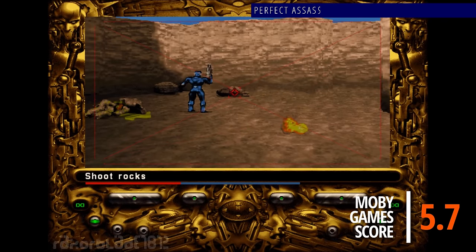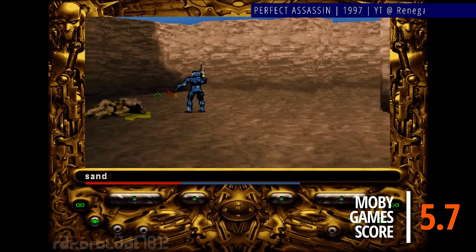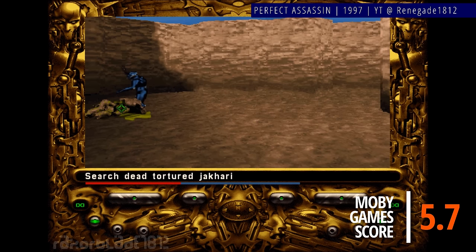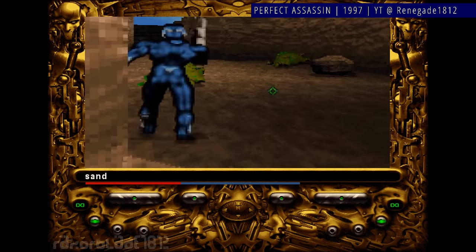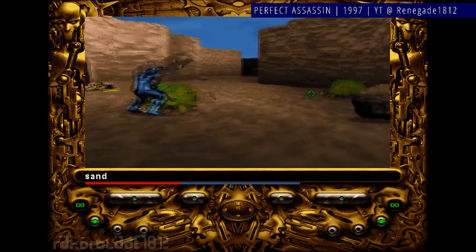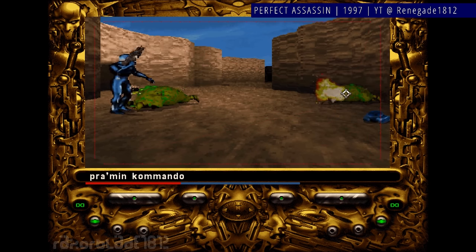Perfect Assassin is a sci-fi, point-and-click, action-adventure hybrid with a heavy emphasis on the adventuring. You're the perfect assassin — an incredibly skilled half-man, half-robot. The bottom half is man, I guess. I have no proof.